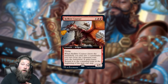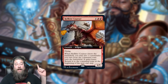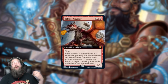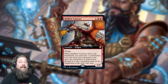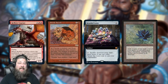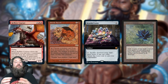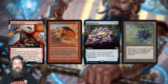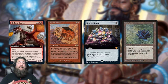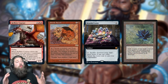Hellkite Courser — what does this card do? Six mana, 6/5 Flying Dragon. When it enters the battlefield, you may put a Commander you own from the Command Zone onto the battlefield. It gains haste, and at the beginning of your end step, it goes back to the Command Zone. So essentially, Hellkite Courser is kind of like a Sneak Attack, but only for Commanders.